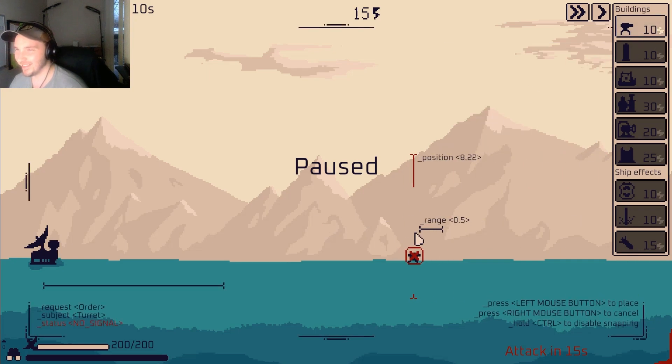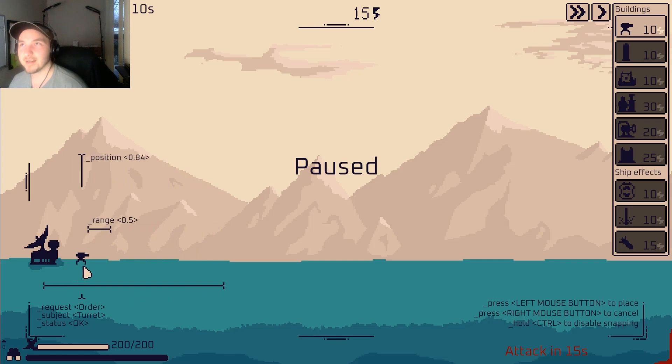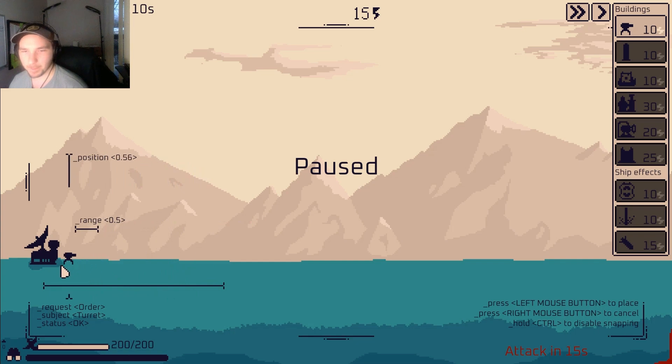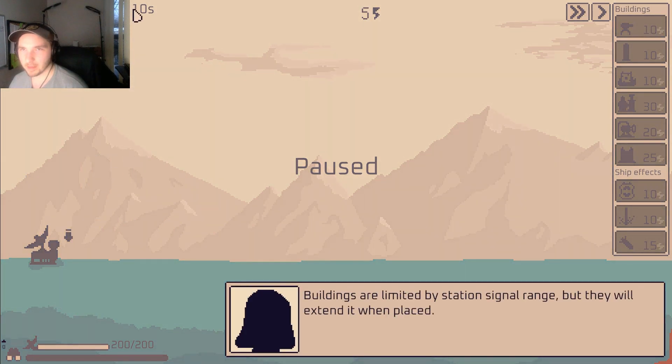Let's start with the base turret — it's cheap and can hold early waves. Oh, this little guy! We have a specific radius. Could we only squeeze turrets around here? Was it a bad idea to place it right at the end? Let's place it closer to our base. Delivering in 10 seconds. Buildings are limited by station signal range but they will extend it when placed.